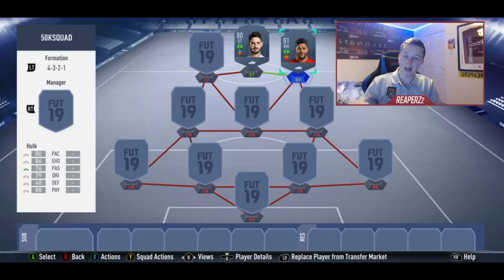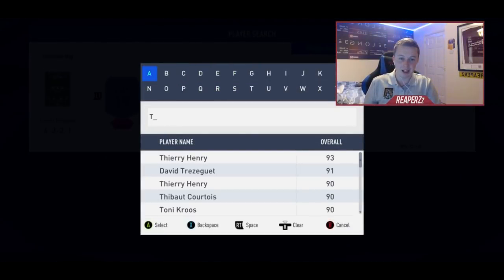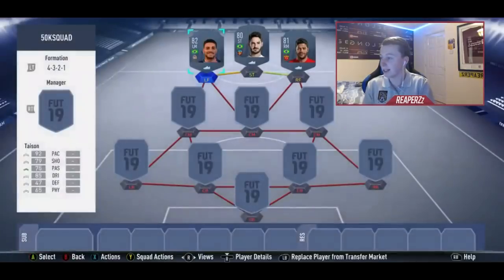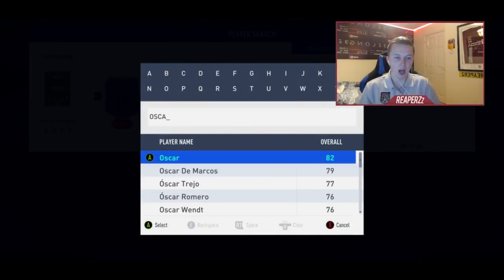Left forward is going to be somebody Brazilian — his name is Tason, 82 rated. It is a very good card. He also has a Champions League card, so if you want to upgrade this team further you can get that Champions League card which is pretty darn good.